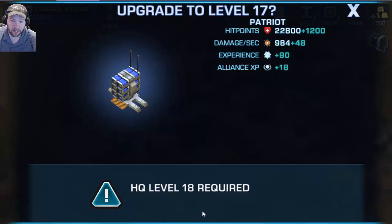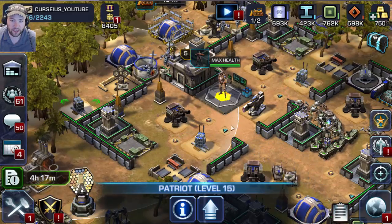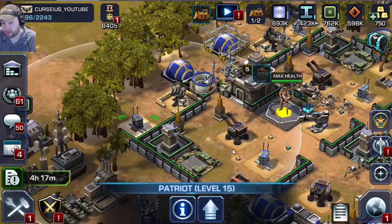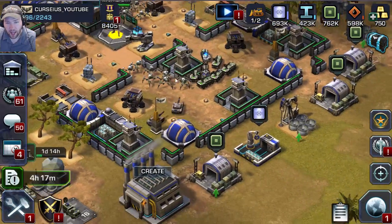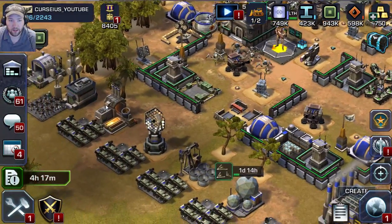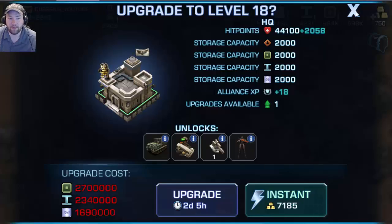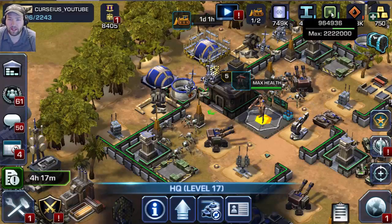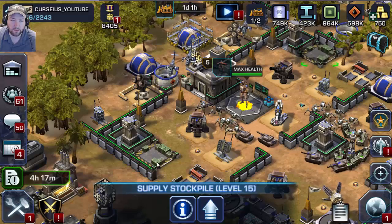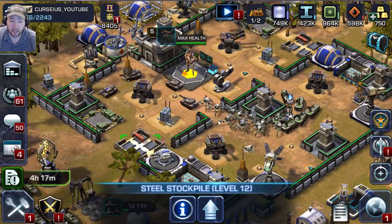After that, I believe I just need to upgrade these two Patriots to level 16. And then we'll be pretty much ready to go and start saving up for HQ 17. But in order to do that, I do believe I still need to upgrade some of my storages — I need to max out my supply stockpiles, both of them, and max out my steel stockpiles.